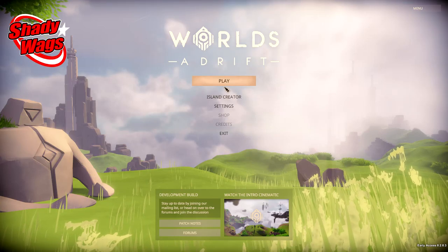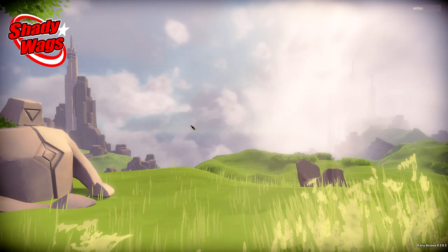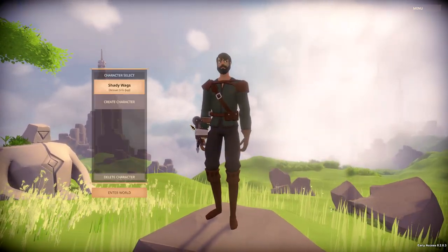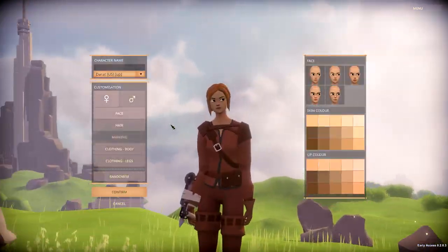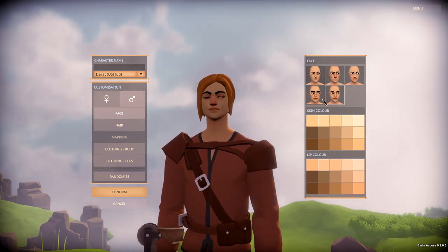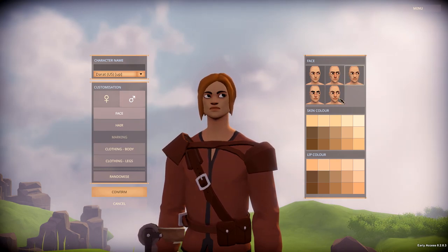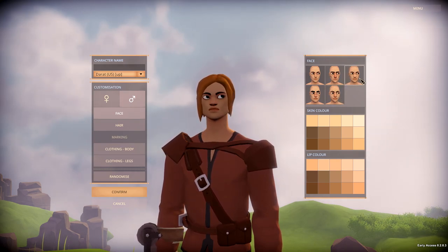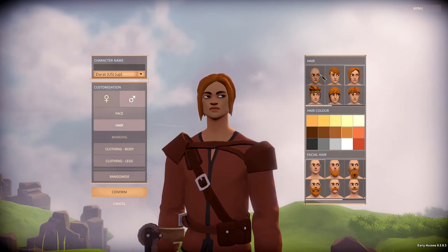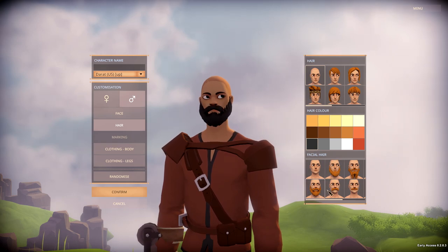Hey, what is up awesome people, this is Shadywags with Got Your Back Gaming and I'm going to be doing a walkthrough on how to get started in Worlds Adrift. Worlds Adrift is currently in early access on Steam and at the time I'm doing this guide the game is in version 0.2.0.3, so it may be slightly different when you begin to play. While the game itself is amazing and I highly recommend it, there's not much of a tutorial at this time, so hopefully I'm going to clearly explain how to get started up to the point that you've built your first ship and you're able to fly it.